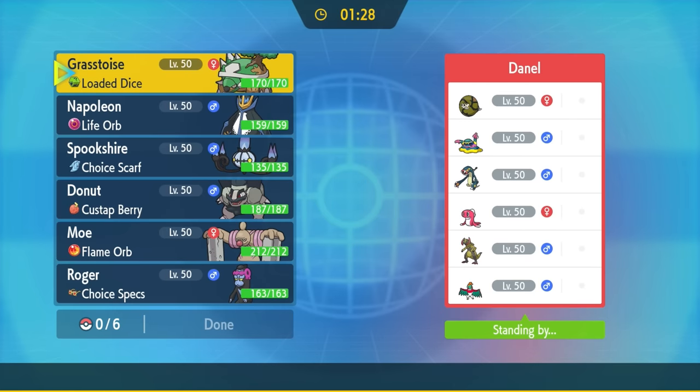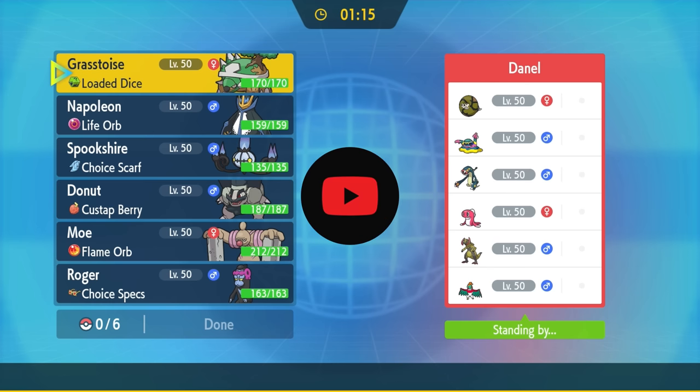For the longest time, us Torterra believers have been living in poverty, but the time has finally come. In the new Teal Mask DLC, they have buffed our dude Torterra with some new moves and access to a whole bunch of new stuff, and we are out here eating good.